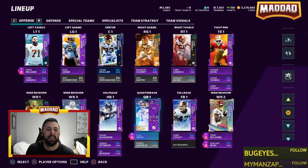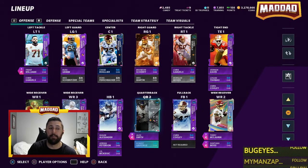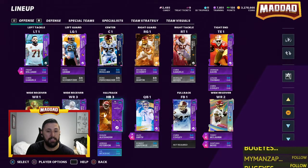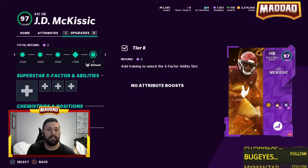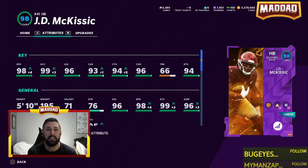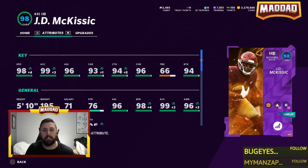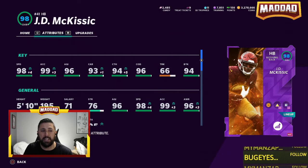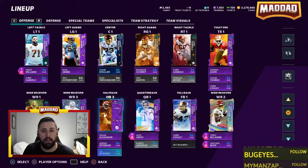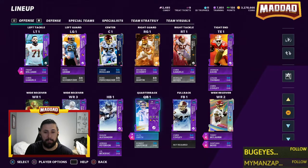Alex Smith is backed up by RG3, who's still a great quarterback - I think he's the best backup in the game, his accuracy is insane especially with theme team chems. At running back we have Sean Alexander and Adrian Peterson, plus the newly powered-up JD McKissick: 98 speed, 94 catching - better than Alvin Kamara in catching - 94 break tackle. He's like Alvin Kamara but smaller, a great third-down back.